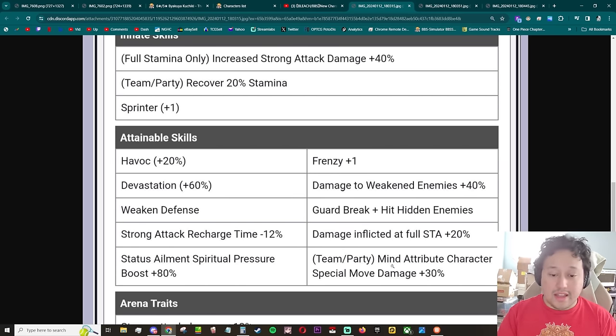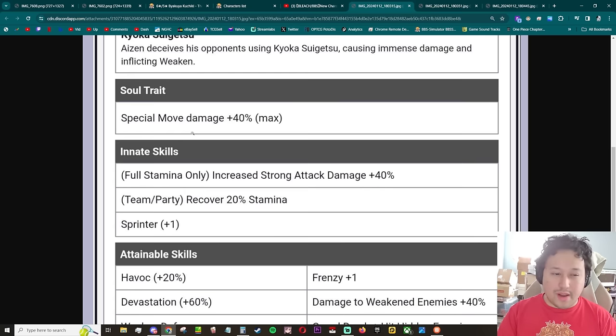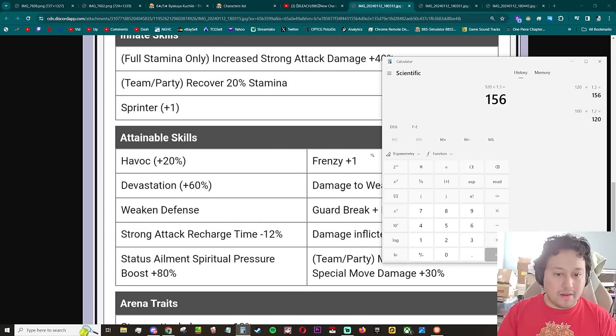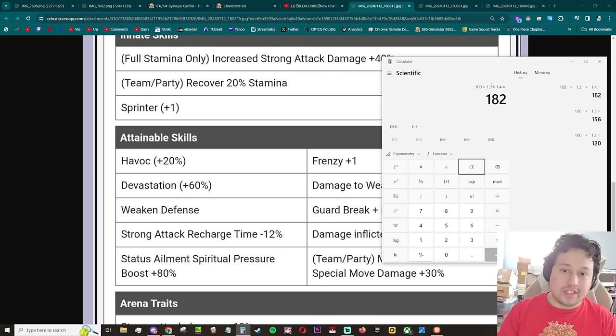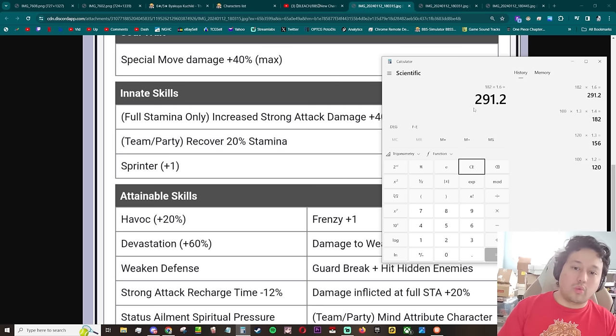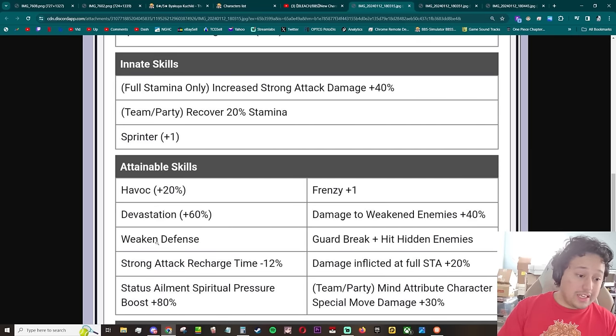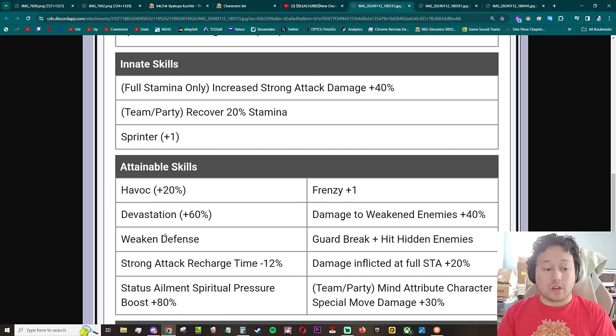Team party, mind attribute character special move damage plus 30. Keep in mind this is separate from his soul trait which gets calculated separately — so this is not just 70 special move damage, this is times 1.3 times 1.4, so it's like an 82 damage increase. And that's not even taking into account devastation. So that's gonna be like a 191 boost to your soul bomb. And he has weakened defense and weakened as well — this character is gonna be nuts when it comes to his soul bomb.